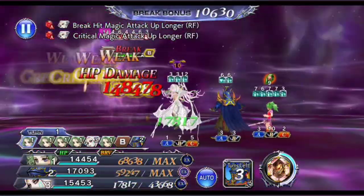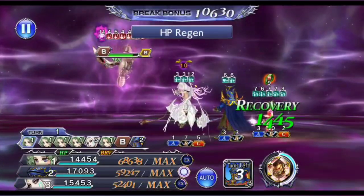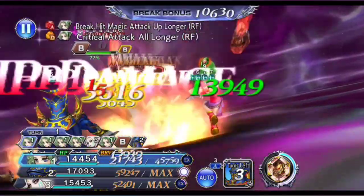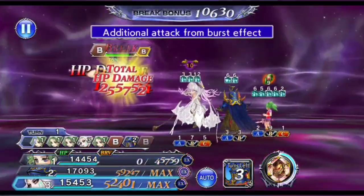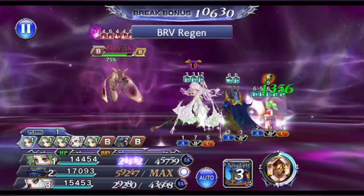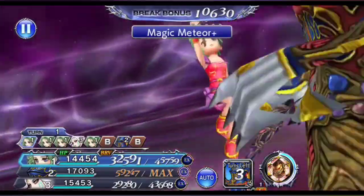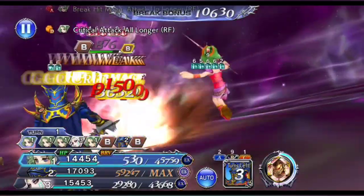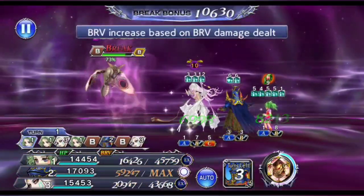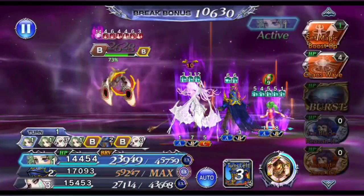From here on in, what I'm doing is just spamming LD into Meteors with Terra, making sure to refresh the LD buff when she still has one free turn remaining. This is really just so that I can keep the turn count at 1. If you're not too focused on the turn count, you can just use up all her free turns spamming Meteors and then have her reapply her LD buff by using LD after that. It will increase the turn count by 1, but doing it that way you can actually squeeze in one extra Meteor per LD.